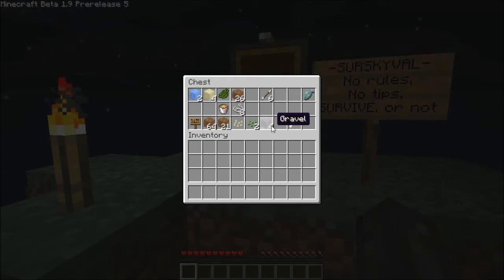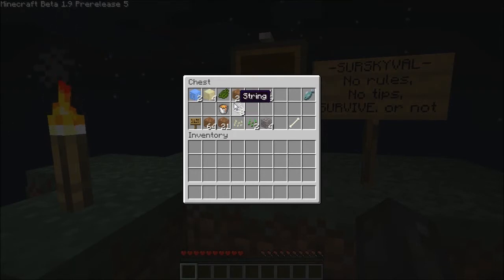What do I do with this gravel — flint, flint and tinder. Hold on, let me think. I will need the wood from the tree to make my first wooden pickaxe so I can use that for getting cobble from my cobblestone generator.